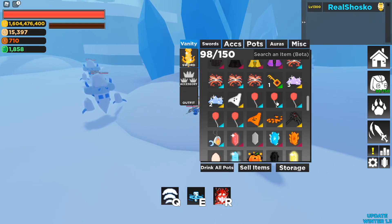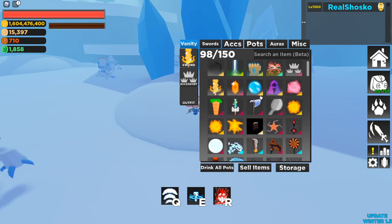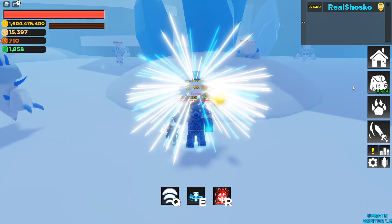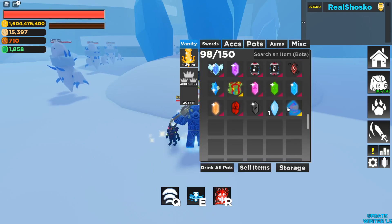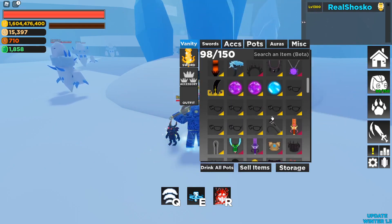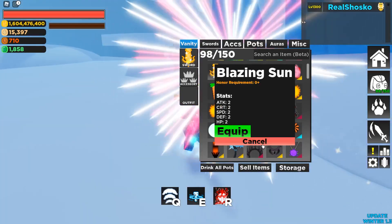Let's go over the Vanity Aura concept. A lot of auras have lost their stats. Jacko Cave no longer gives any stats, Silver Crown no longer gives any stats, and neither does Garbage. All the old meta auras are now cosmetic. The current best stat auras are Fireworks at 10 to all, Aura of Aurora at 15 Speed and 1000 HP, and the Supernova Aura from Sun Temple at 2 to all. The Blazing Sun also gets 2 to all.